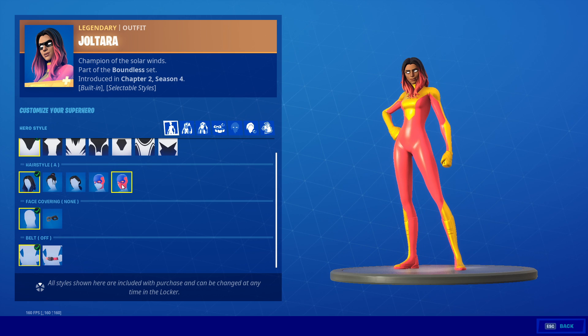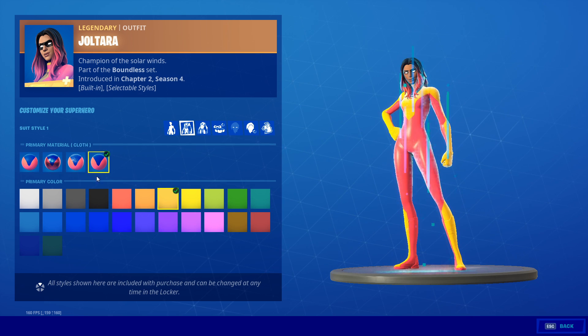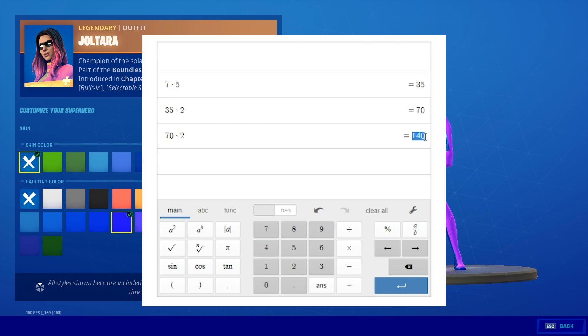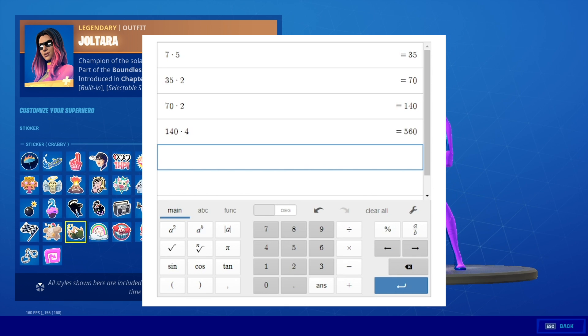On page two, we start to get into the suit styles. This is the primary color for the main design — not the side design, just the main design. Now we have four options here: metallic, plastic, cloth, or spandex. That is another four options. So we take 140 and then we multiply it by four, and now we're at 560 possible combinations.